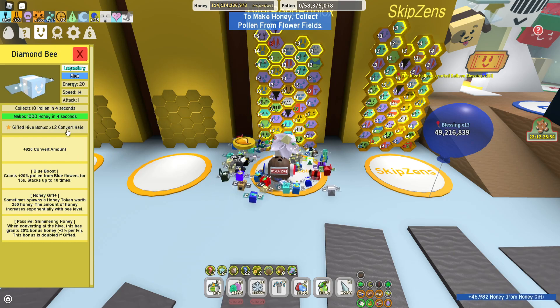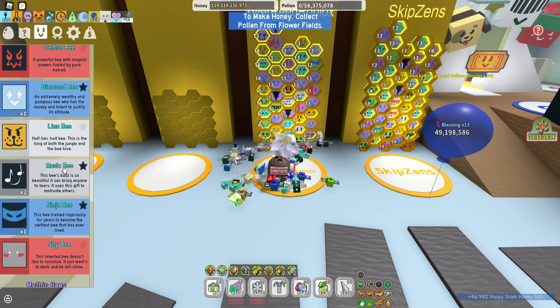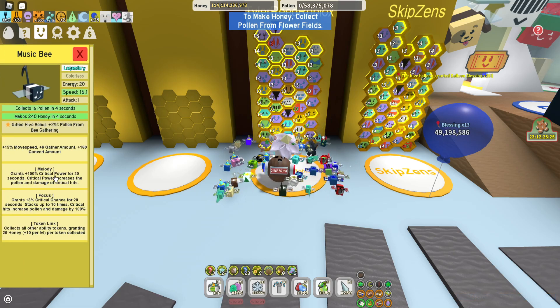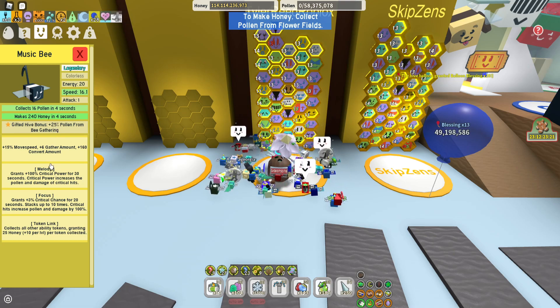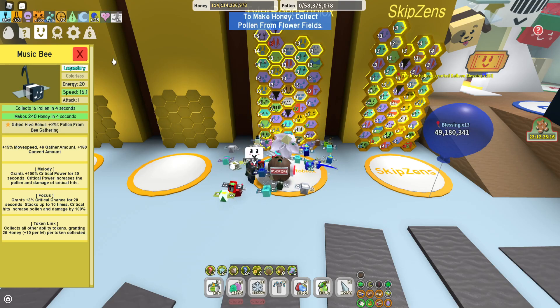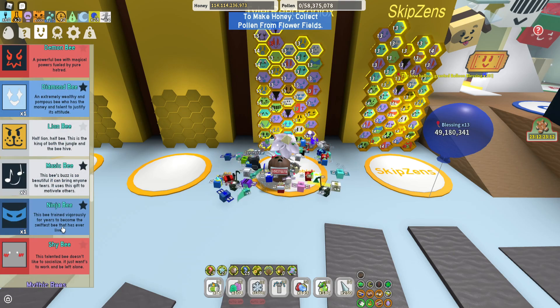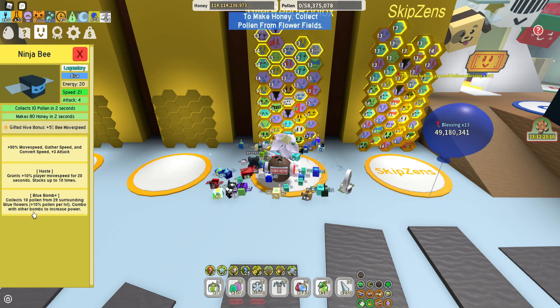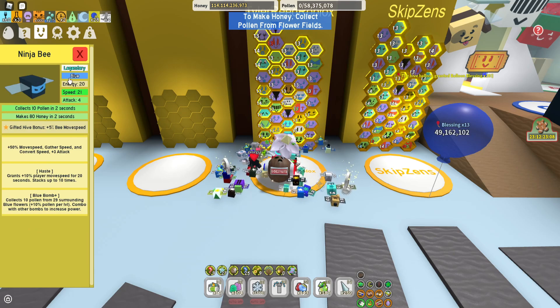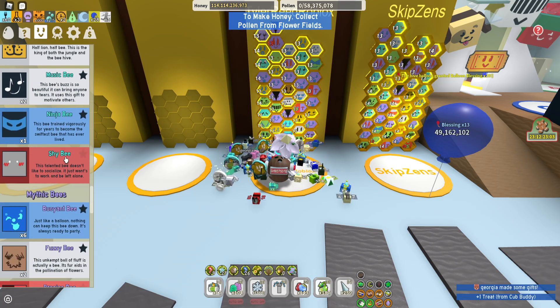The diamond bee is quite important because you get the convert rate, which is really nice, and you have some blue boost tokens as well. Two to three music bees is preferred — I have two in at the moment but I'm probably gonna get the third one in. Ninja bee you need as well for the bee movement speed; you have the blue bomb, you have haste tokens in there as well, and it grants player movement speed for 20 seconds, which is quite nice.